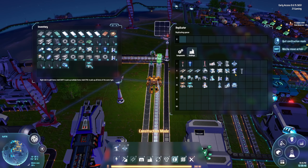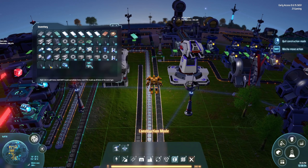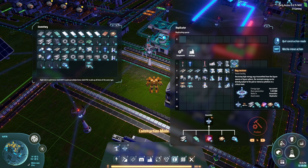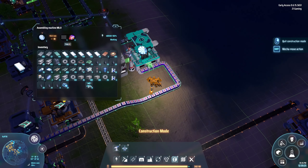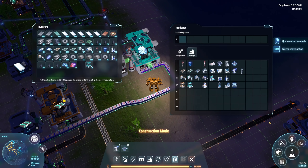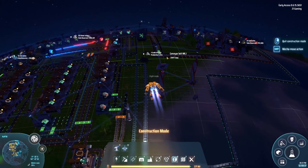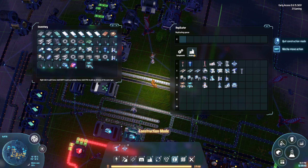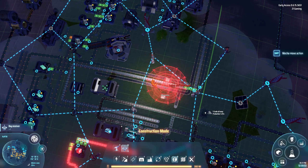Now we need the ray receiver — that takes 25 of one component, 10 of another, and some silicon. Let me check my inventory: I have silicon, I have the motors. I just need some photon dealios — I'll grab a stack of 12 out of here, I need 10. This machine will allow us to pull power from the Dyson Swarm. Let's craft one and place it nearby.